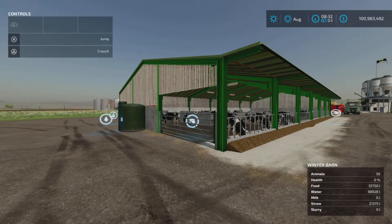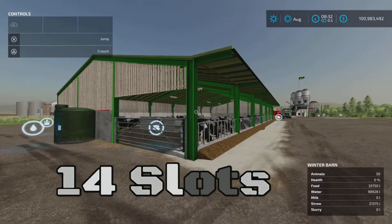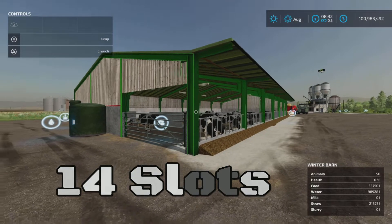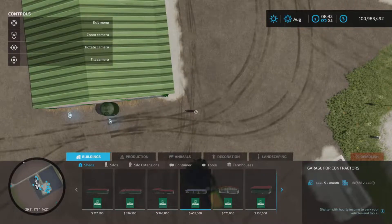Hello everyone, Lonely Farm Guy here with a new mod test for Tuesday October 18th. This is the Winter Cow Barn by Missy B — 8.65 megabytes to download. Check the slot count; I'll either post it here or show you at the end.